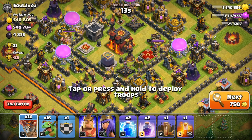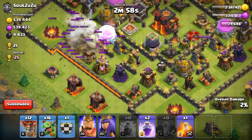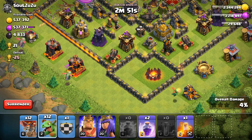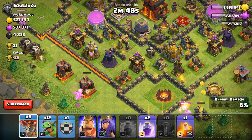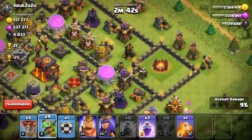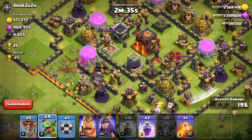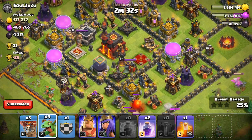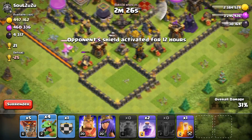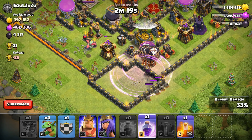This first raid has tons and tons of loot available so we're going to go in on it. I'm going to zap out this air defense with the Zapquake and go in on this side. Sometimes with a Baby Dragon army you want to use a double Zapquake, but we're going to see how this works out. We're going to throw in about three balloons there and a handful over here, get these guys going, and work the Baby Dragons around to start working on percentage points.